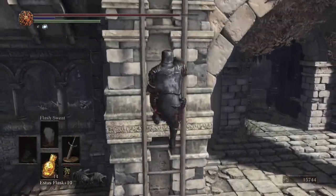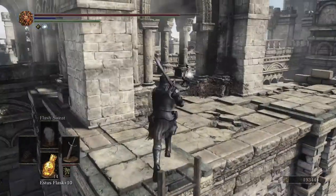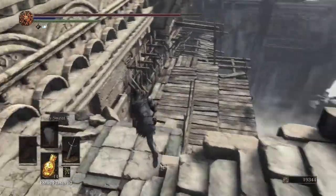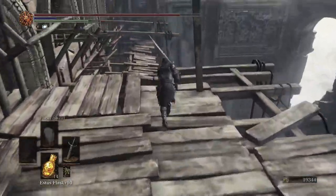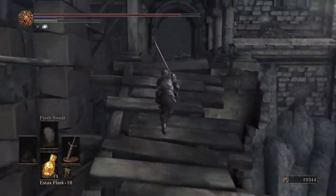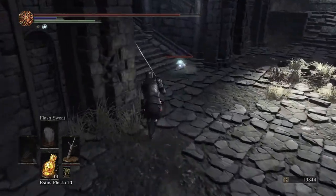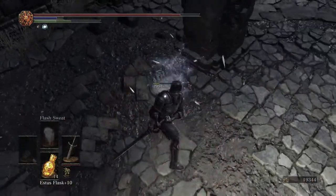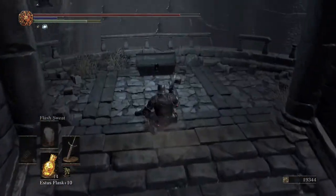Make sure to come up this ladder for a ring. Then come this way and just drop on down. Cross the bridge — across the bridge we have a crystal lizard. This crystal lizard does like to escape, particularly from me. I'm going to get full stamina — don't you do it, get back here! There we go — got him, get the three twinkling from him, and come up here for your chest.